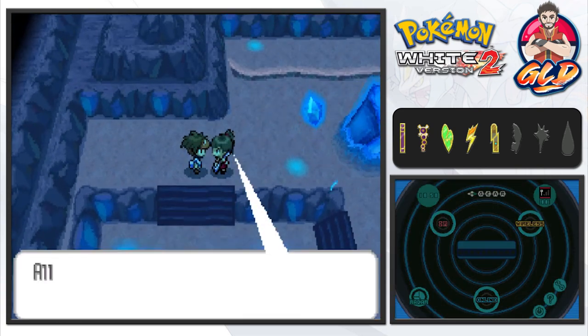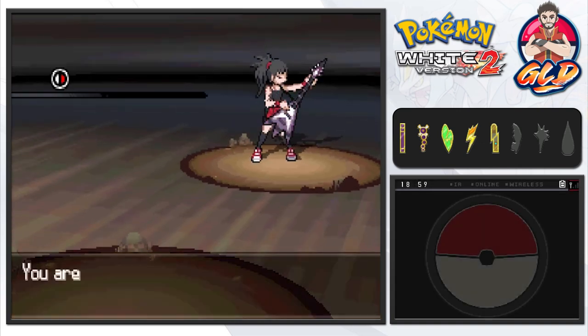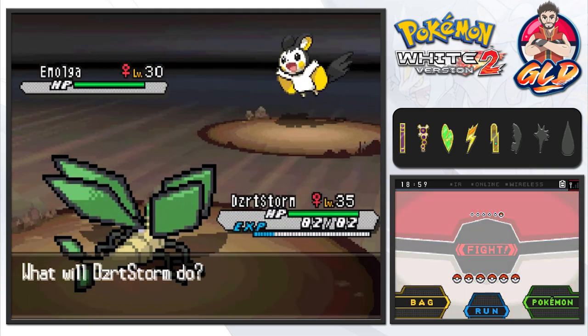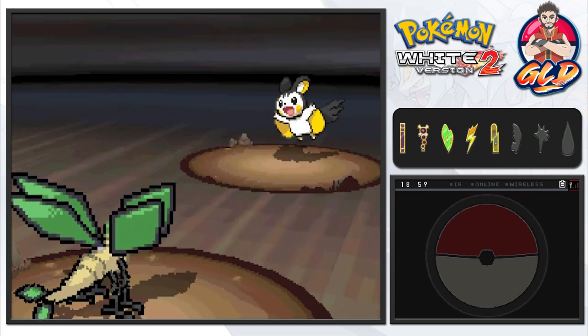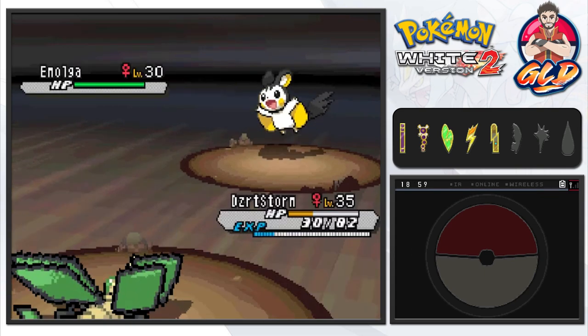Here we have Guitarist Anna who wants to battle. She has an Emolga. I just realized — in the last episode we got TM80 Rock Slide, so this will actually help us against Emolga. Emolga has always been the butthole of the Pokemon world because it's both Electric and Flying type.